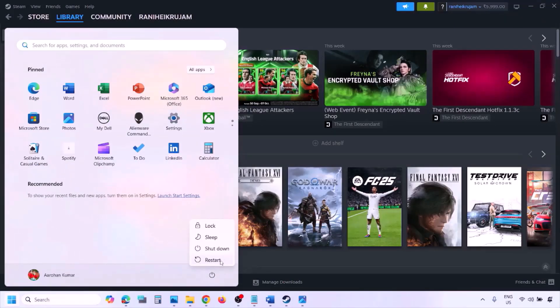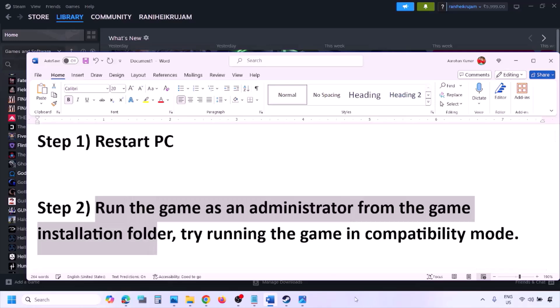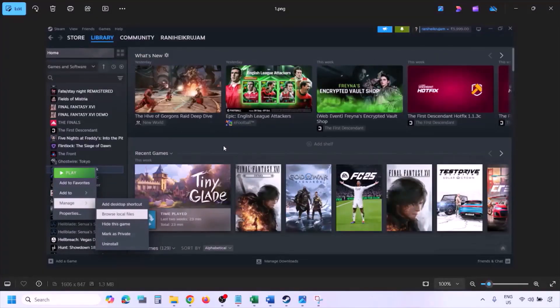The next step is to simply restart your computer. Just restart your computer once — do not ignore this step. Restart your computer once and then check. If still not working, the next step is to run the game as an administrator from the game installation folder.